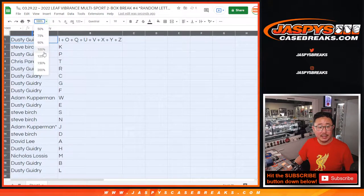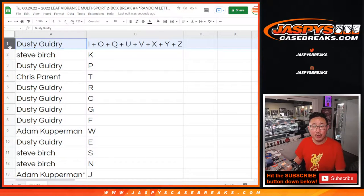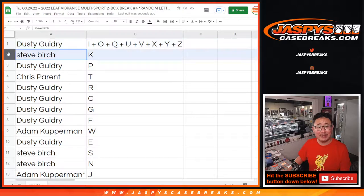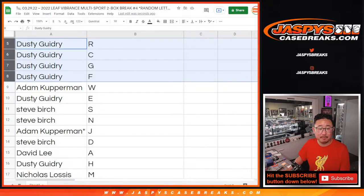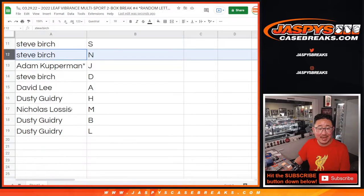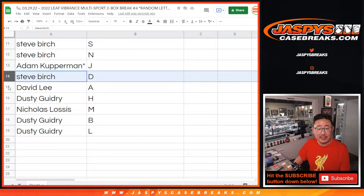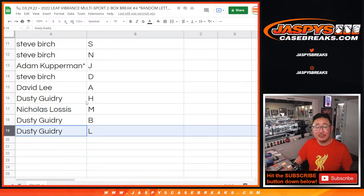Dusty with the combo letters: I, O, Q, U, V, X, Y, Z. Steve with K. Dusty with P. Chris with T. Dusty with R, C, G, F. Adam with W. Dusty with E. Steve Birch with S and N. Adam with J. Steve with D. David with A. Dusty with H. Nicholas with M, and Dusty with B and L.